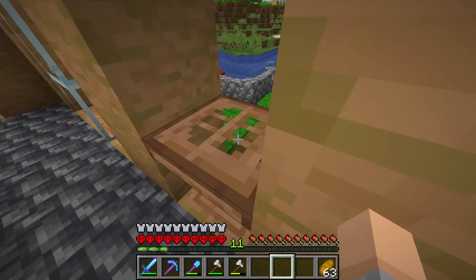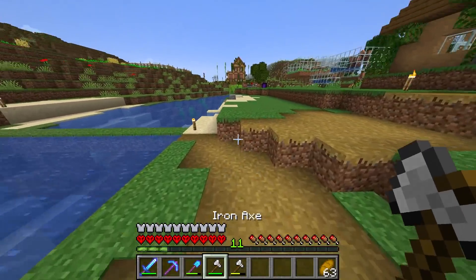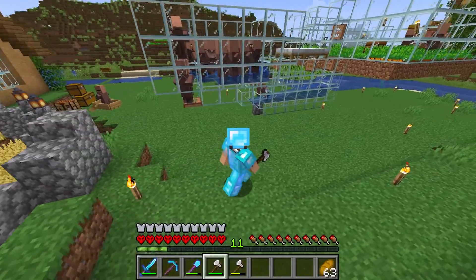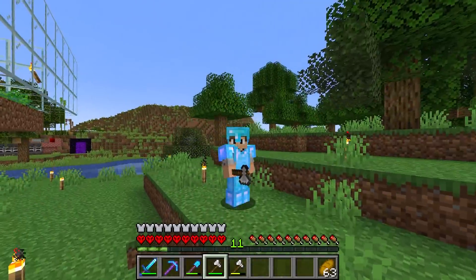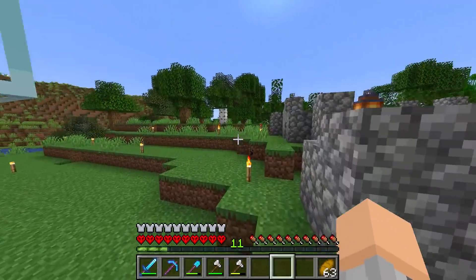That got us a little bit more emeralds, which is very good. I forgot guys — we actually have to make ourselves an enchanted diamond axe at some point because I've just been using iron ones. And holy villagers — oh my god. I've never seen something so efficient. What the heck? That is actually a little bit insane.